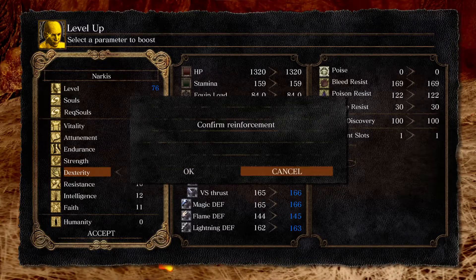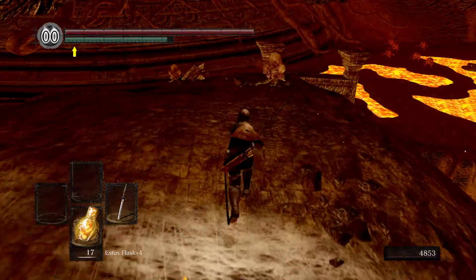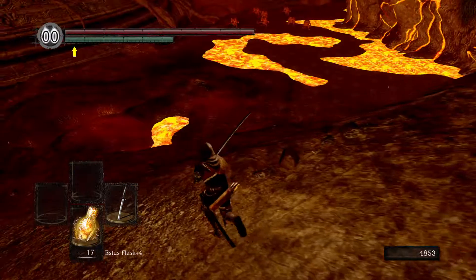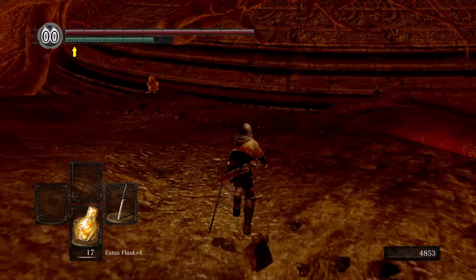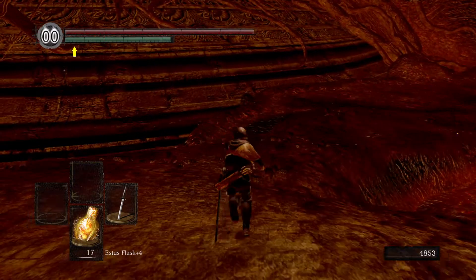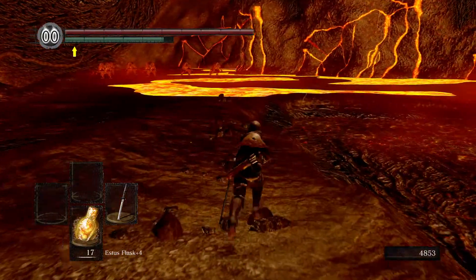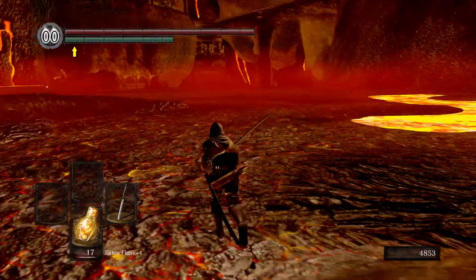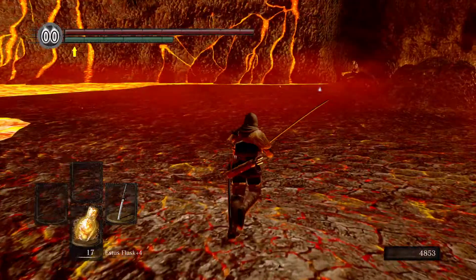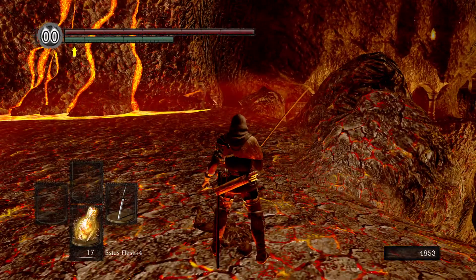We may as well pop a point into Dexterity while we're here, and then we're gonna go pick up that item that's down there. There are some silly strange noises coming from these things. The item we're gonna need is over there - there are items down that way but we're gonna pick up a ring later which will make it easier to get them. You can wear the gear we got which should help to cross over these lava pits to get those items, but I'll just do it later.